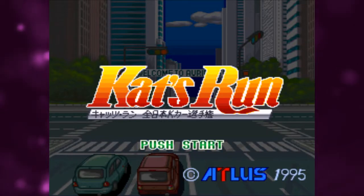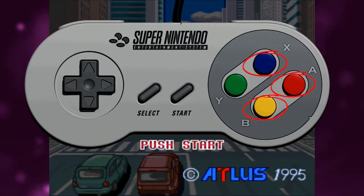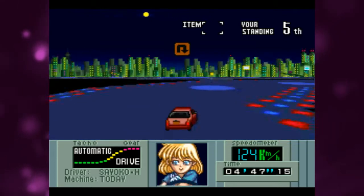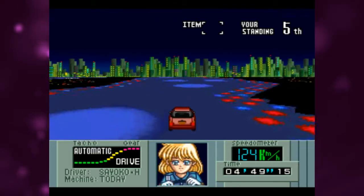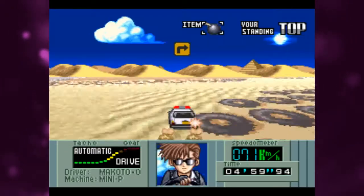To unlock the police car and two extra characters, hold down A, B, X, and Y at the title screen and press start. The game contains no save function, so you need to input this code every time you want to use these characters or the cop car.